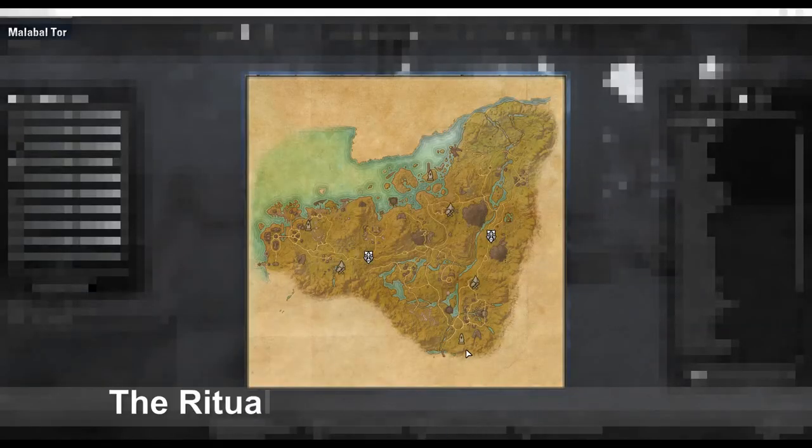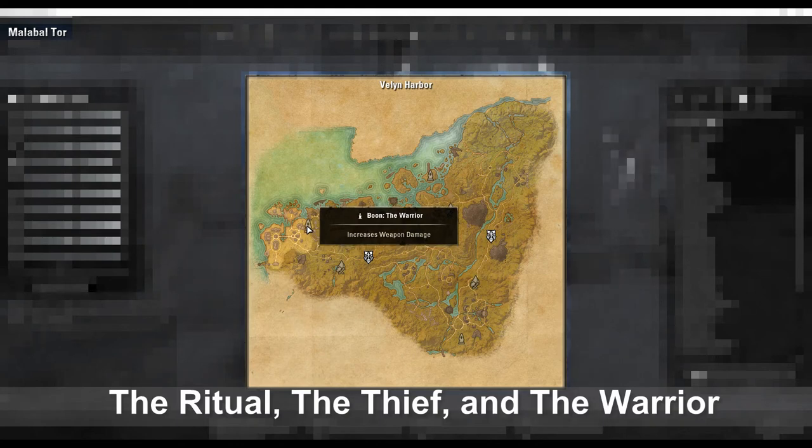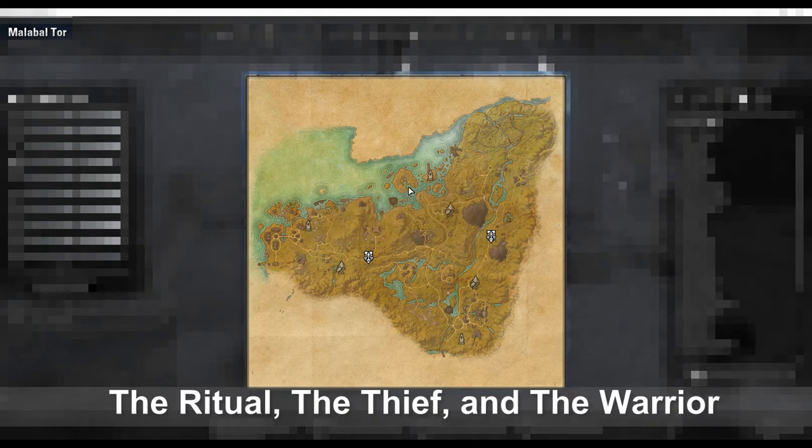The Ritual, the Thief, and the Warrior can be found in Malabal Tor, Alik'r Desert, and Deshaan.